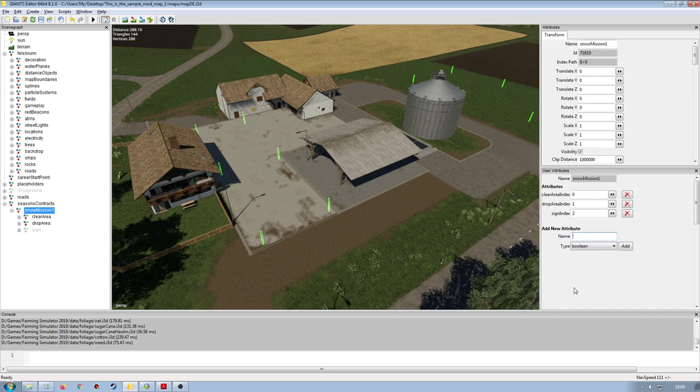We're going to set up a script callback so it loads the script. Go to Create Script Callback and add: 'modOnCreate.snowContractNode'. Make sure the upper case and lower case is in all the right places, otherwise it won't work. Then lastly, we need to put in a name for our mission — a new user attribute, type string, and add. I'm going to use the name of the transform group: 'snowMission1'. Call that whatever you want.